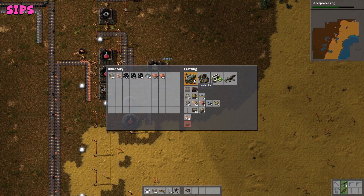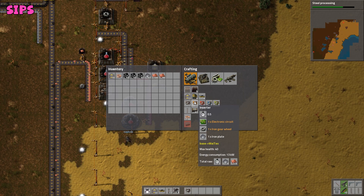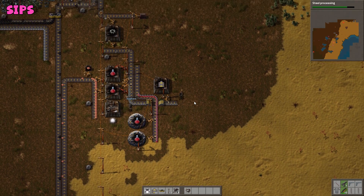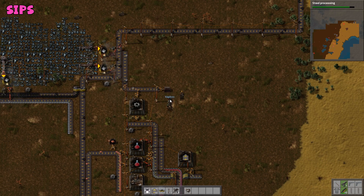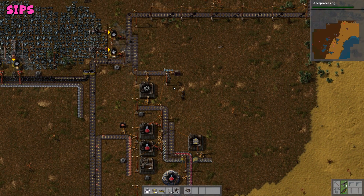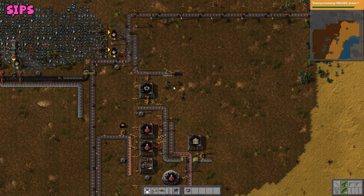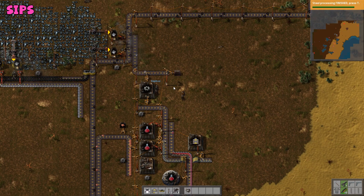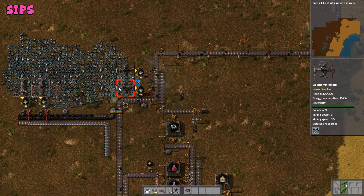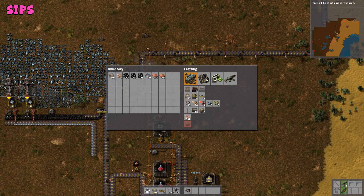Inserters. What do we need for inserters? Electronic circuits. Yeah. Iron gear wheel and iron plate as well. So where are the plates currently going? Plates going in there. I guess we want some of the surplus plates to come down here instead. It looks like that's using all the plates into this cog factory though. Steel processing finished. Okay, that's easy. We need some better furnaces. That's the slowdown right now — the furnaces are too slow.